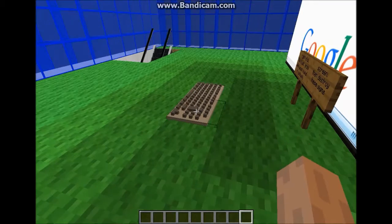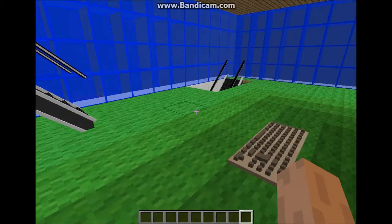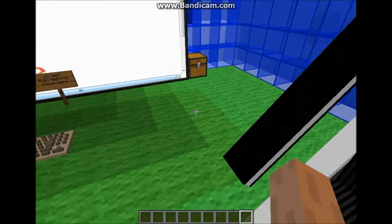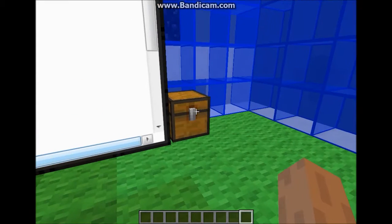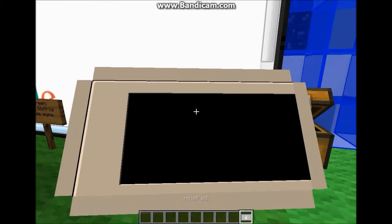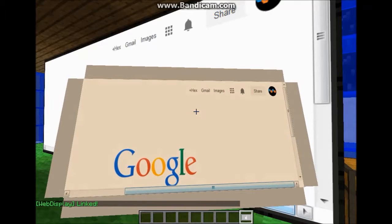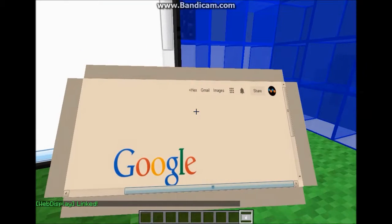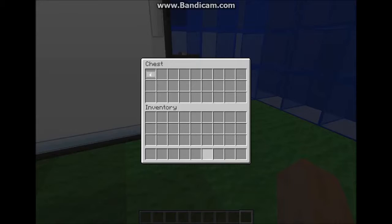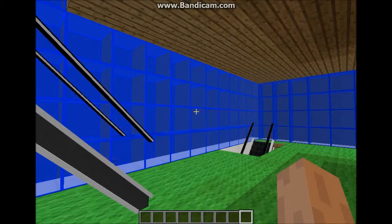I can also type on this keyboard - you don't right click on buttons, you actually go into a typing mode, which you'll have to check the thing out to get to that. Oh, I almost forgot - there's a special part to this mod, and that is this: it's a mine pad. I can right click on this and get whatever's showing on this screen, so I can walk around with videos and stuff. The link to this map will be in the description, so if you guys want to check it out for yourselves, download the pack and then get on it.